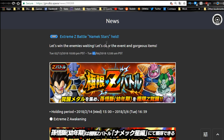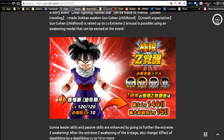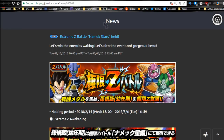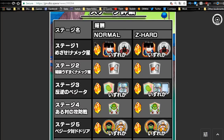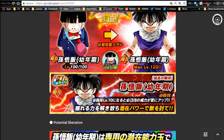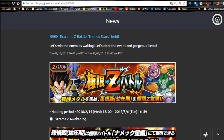The Namek Saga event runs until 3-6, about a week and a half. This is where you get this Gohan, who now has an Extreme Z Awakening. I recommend going ahead and doing it while you can. Gohan cards are available on Stage 1, Gohan Medals are on Stage 7, and the potential orbs to get him 100% are on Stage 8. Then you Extreme Z Awaken him further to level 150. Both Dokkan Awaken and Extreme Z Awaken him — he's a really awesome free-to-play unit.